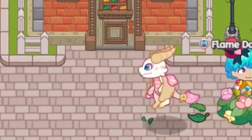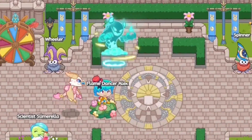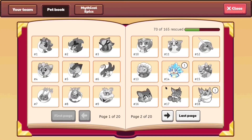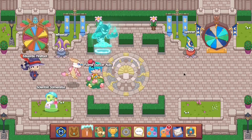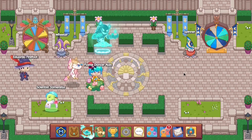In this video, I'm about to tell you what the worst pet in Prodigy is. It's one Dr. Genius and let's get on to the video. But if you look at our pet book, you guys can see we have approximately 160 pets.